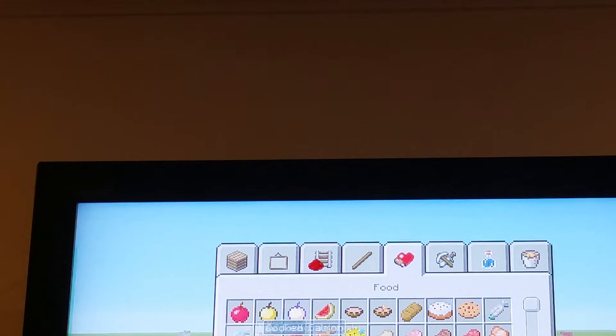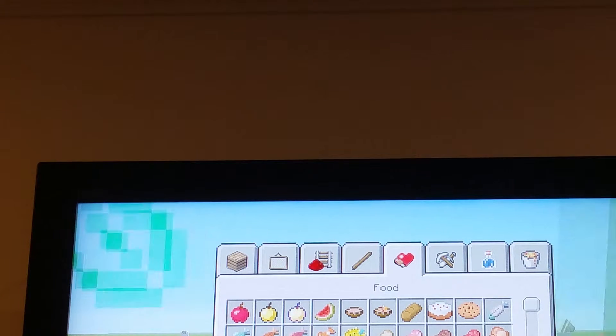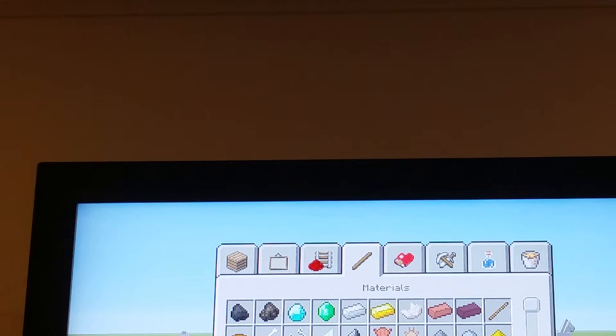We got new food — we got pufferfish, we got clownfish, we got raw salmon, and raw fish. We got raw rabbit, we got cooked rabbit, we got raw meat, and also we got rabbit stew.